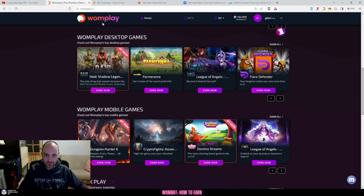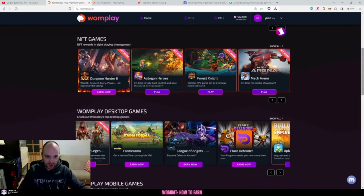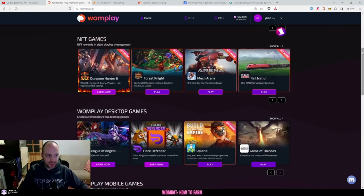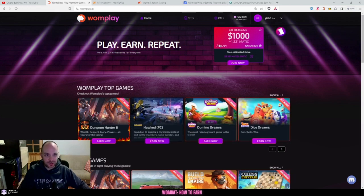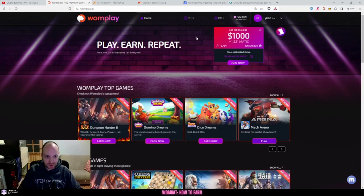It started as OnePlay - as you can see here, it started in 2019 and it's evolved into a gaming platform called Wombat. The app is called Wombat Home of NFT and you can download that. I'm on my PC so I'm showing you the browser. You can see that I have 552,000 one-bucks - one-bucks is an in-game currency that you get paid for when you start playing games.